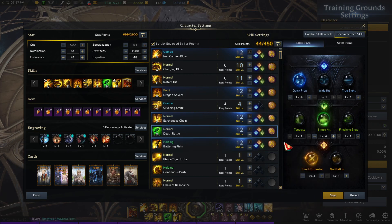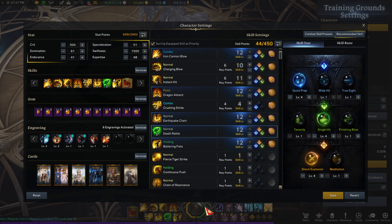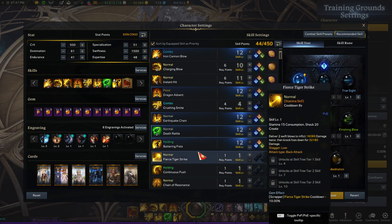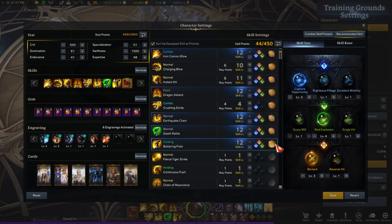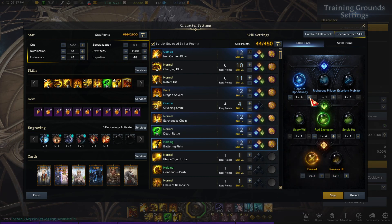Death Rattle is on here as well, just to get more of your stamina gauge back and to replenish your shock — that's mainly why it's here. Same exact tripods and same runes across the board. Battering Fist — this is where you put your highest level Gale rune. Max out Capture Opportunity, Red Explosion, and Berserk.